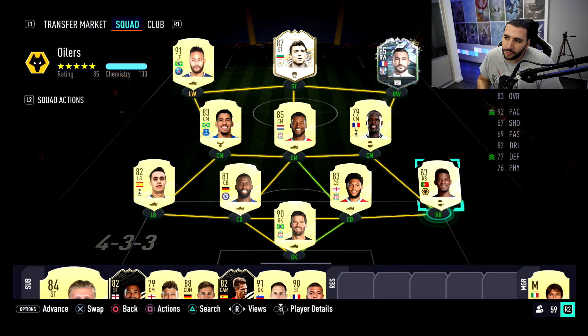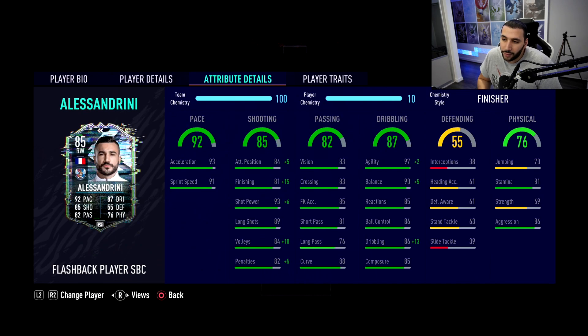I went with Finisher — because his finishing isn't the greatest, so I put plus 15 on that, he gets plus 6 shot power, and the rest is pretty much maxed. Look at his dribbling stats: 99 agility, 95 balance, and his dribbling stat is maxed out now as well.